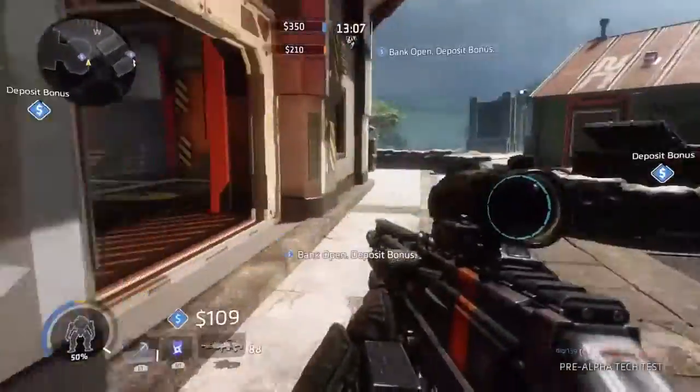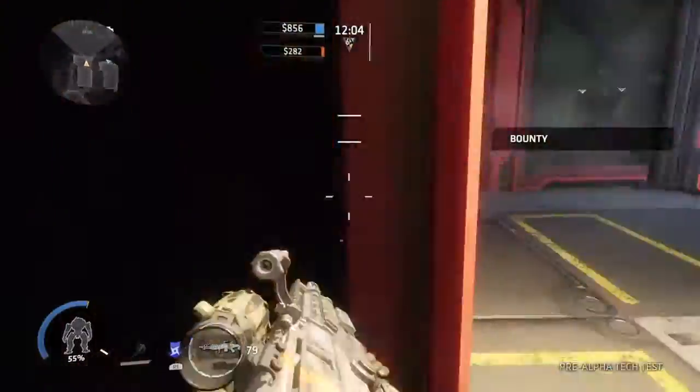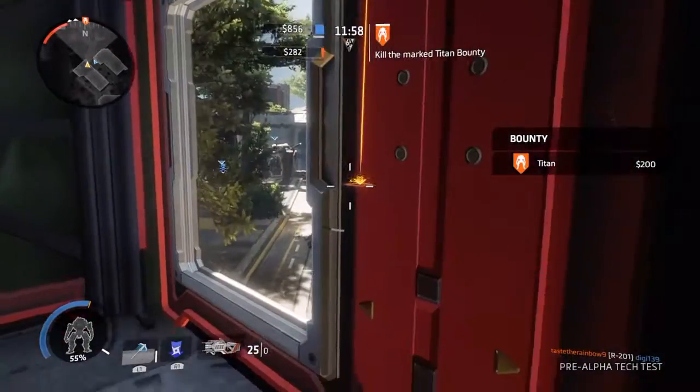At the end of every round, the deposit bank is going to open. This is the place that you guys are seeing right now on the map. What you guys need to do is go to that deposit bank and deposit your money. If the deposit bank is closed, you cannot deposit your money.